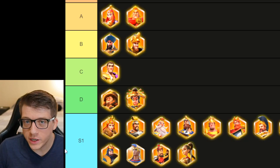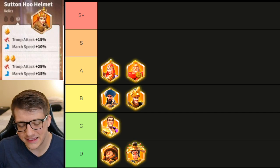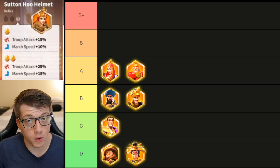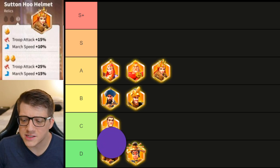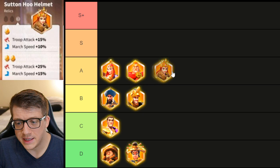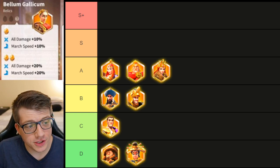Now let's move on to the season one commanders with their upgraded relics. Ethelflaid's upgraded relic brings her to 25 attack and 15 march speed — a solid upgrade. She's a very supportive commander used by free-to-play players or as a 6th or 7th march for dolphins and whales spreading AOE debuffs. Overall it's an okay relic and I'll put it at the bottom of A tier. Fair warning: a lot of season one relics will rank higher than season two ones simply because there are more stats at two stars.